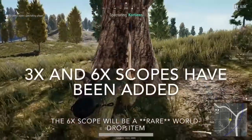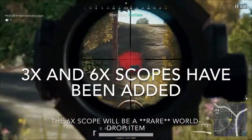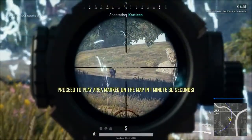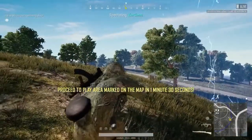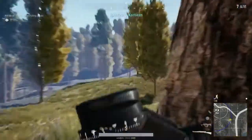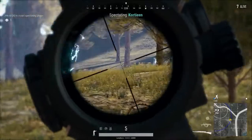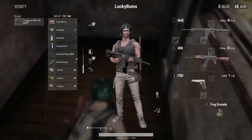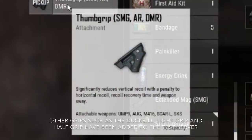Two new scopes have been added to the game as well — a 3x scope and a 6x scope. They're really cool, I like them a lot. There's a lot of room, the red from the reticle doesn't cover anything really, so you get a lot of space to be able to see movement. Unfortunately I wasn't able to get any hands-on use with the scopes as they are rare in world drops.